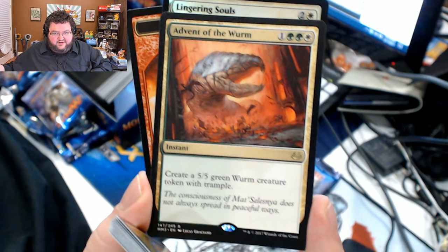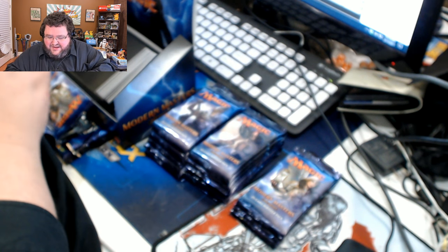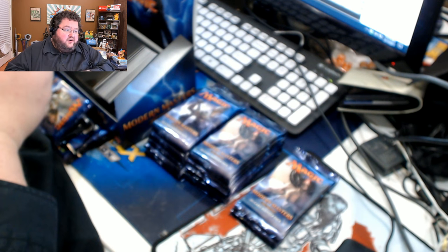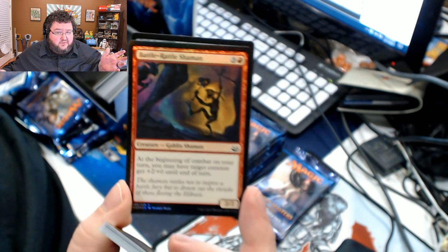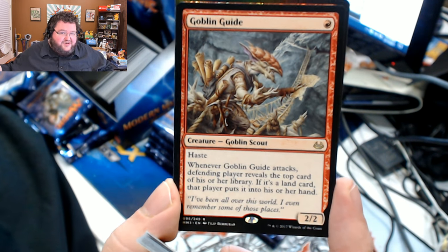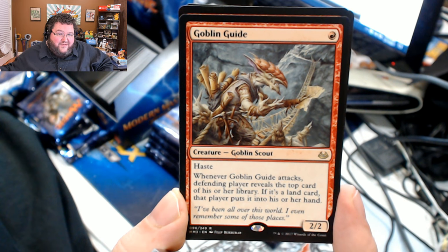Our rare is Advent of the Wurm. I have a problem here — Return to Ravnica was when they really ramped up the print numbers, and so I feel like it could have been literally any other Modern set that they had the rares from. I don't think Advent of the Wurm is doing much in Modern, but I don't know Modern very well — I could be wrong. That seems like a weird choice. Anything from Return to Ravnica seems like a weird choice. There's a Balefire Dragon — one of my favorite creatures ever printed. You're going to hear that a lot with this set because this is one of my favorite sets ever printed. There are so many good cards in here.